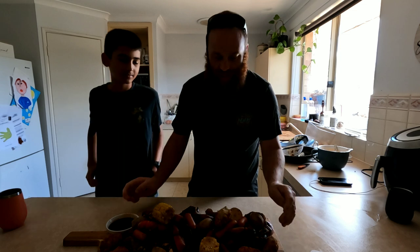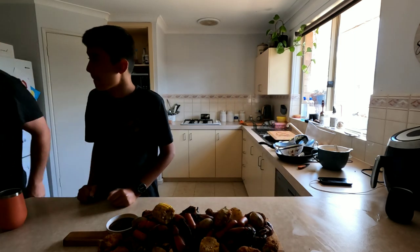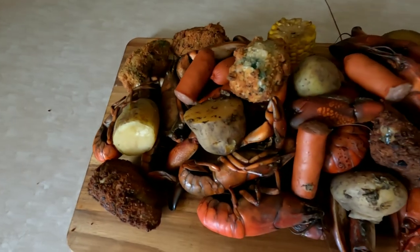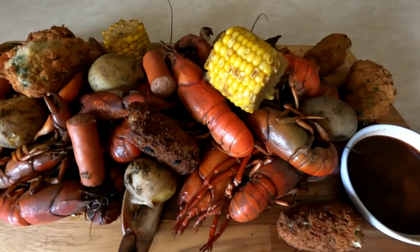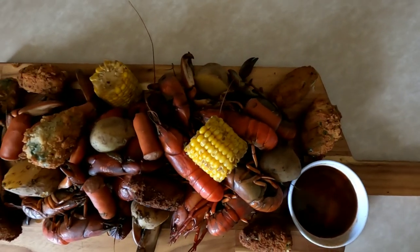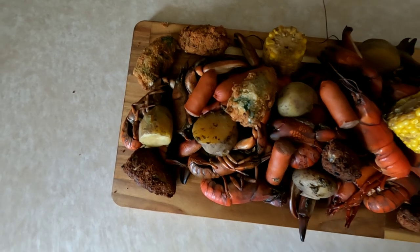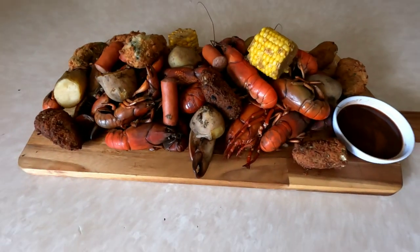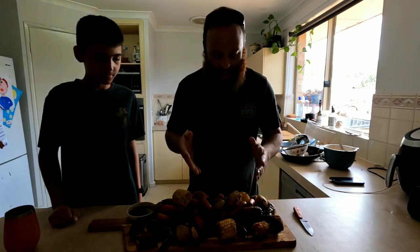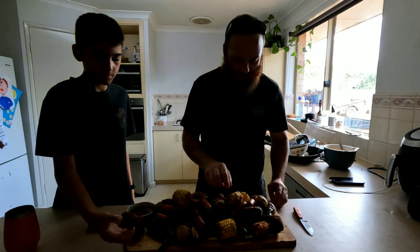That's it, we're done! Got the jalapeño poppers, the yabby boil with a few marin in there, and the dipping sauce. Taste test time — we're all cooked. Got the boil: sausage, potato, corn, stuffed jalapeños, and the dipping sauce. Let's give it a go — try a sausage first.